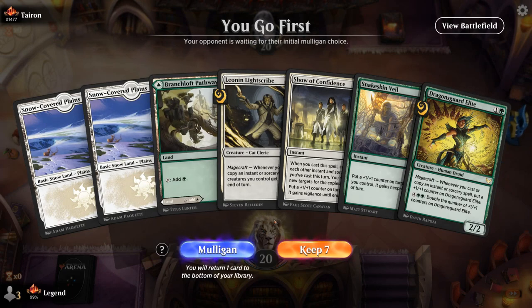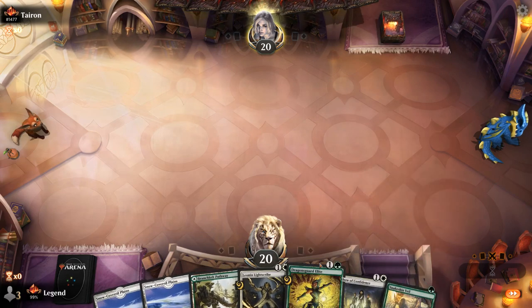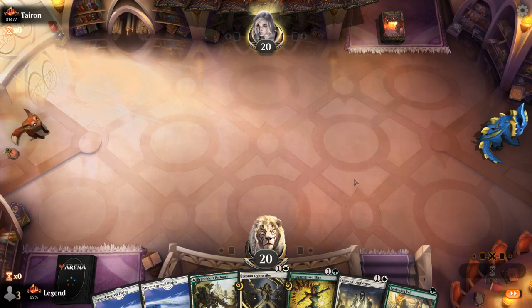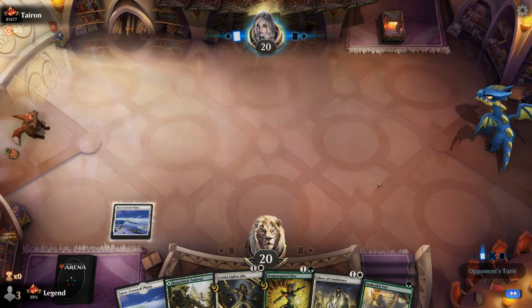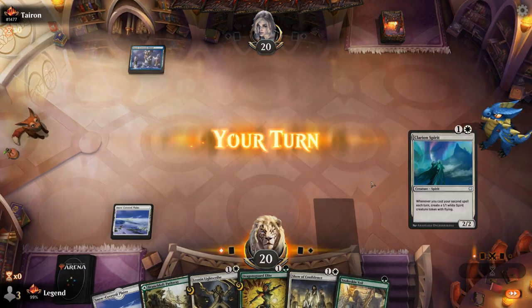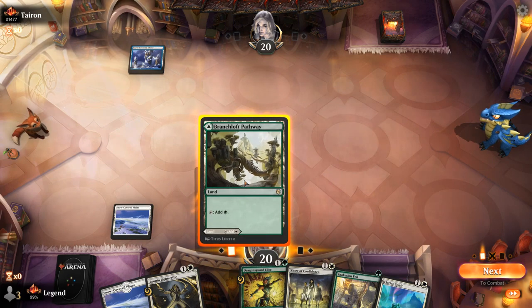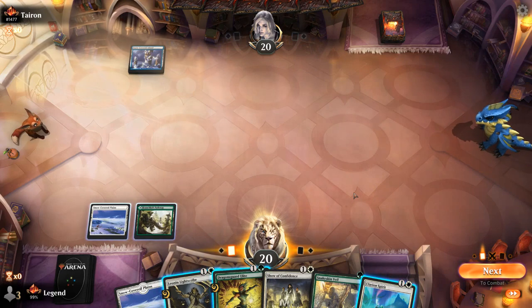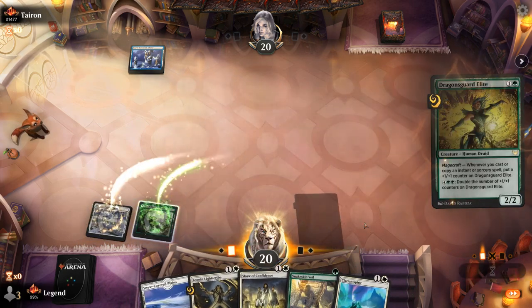Game three, on the play with a keepable hand. No one-mana creature but some good twos and a nice mix of lands, creatures, and non-creature spells. That's kind of the main hindrance this deck can have — not drawing a good mix of all three categories, which might make it a little less consistent than monocolored aggro decks. With only one green source, keeping up Snakeskin Veil makes it difficult to play the Elite later, so we play the Elite first.